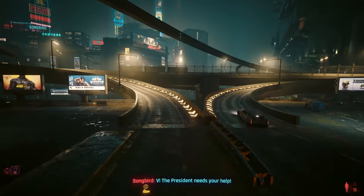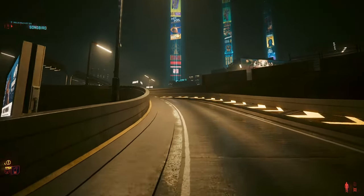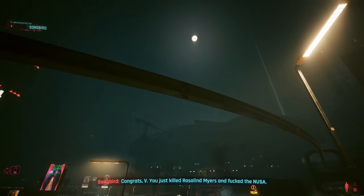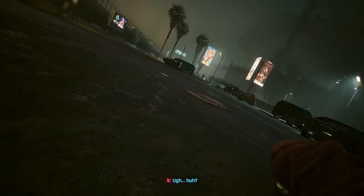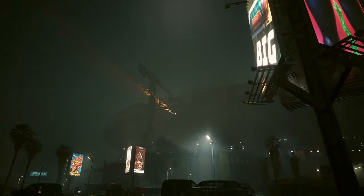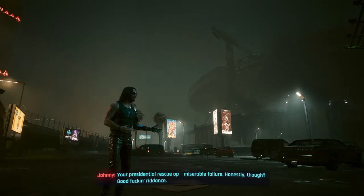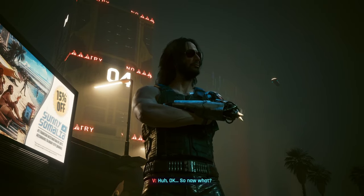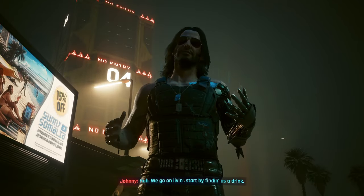Songbird calls out: 'V, the president needs your help.' Then: 'Congrats V, you just killed Rosalind Myers and the NUSA. Pray we don't meet again — and I mean ever.' V wakes up and asks what happened. Johnny replies: 'Your presidential rescue op — miserable failure. Honestly though, good f***ing riddance. Okay, so now what? We go on living. Start by finding us a drink.'